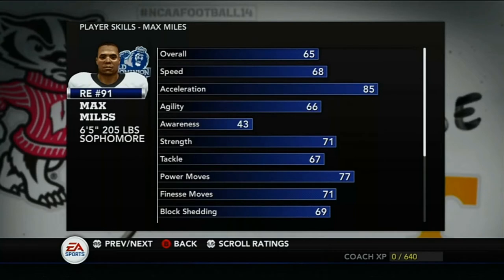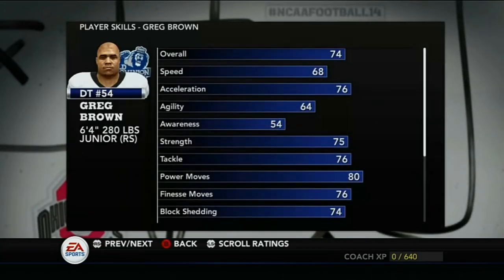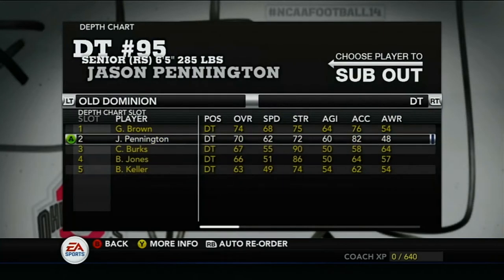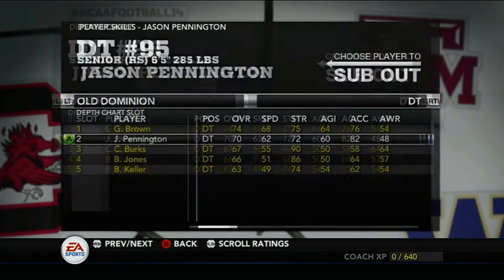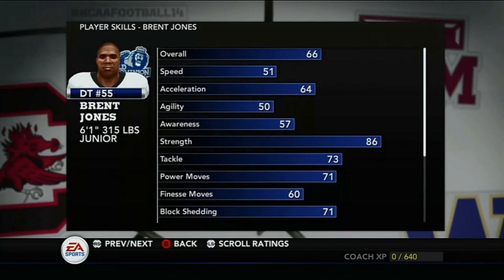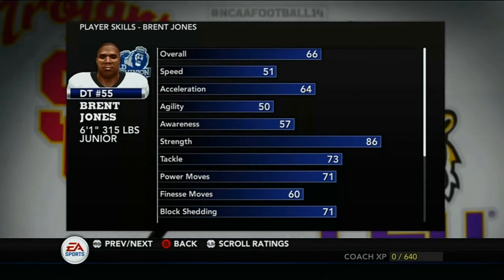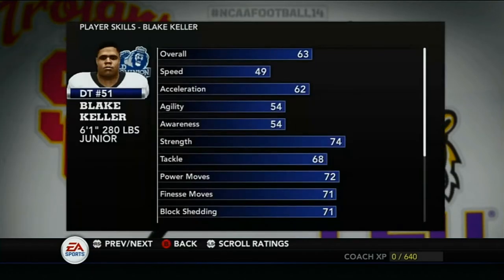Backing up Austin is Max Miles: 85 acceleration, 65 overall, 77 power move, 71 finesse, 69 block shed. Defensive tackles: Greg Brown is 74 overall, 80 power moves, 76 finesse, 74 block shed. Co-starter Jason Pennington: 70 overall, 79 power moves, 73 finesse, 71 block shed. Backup Cory Burks: 67 overall, 66 power, 68 finesse. Secondary backup Brent Jones: 66 overall, 71 power move, 71 block shed, 315 pounds. Emergency DT Blake Keller: 63 overall, 72 power move, 71 finesse, 71 block shed — not bad.